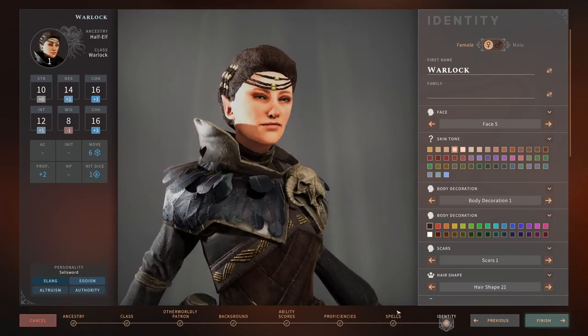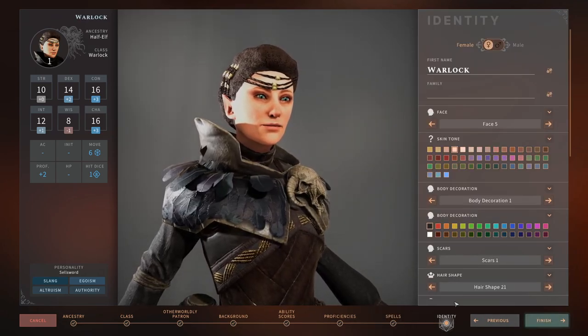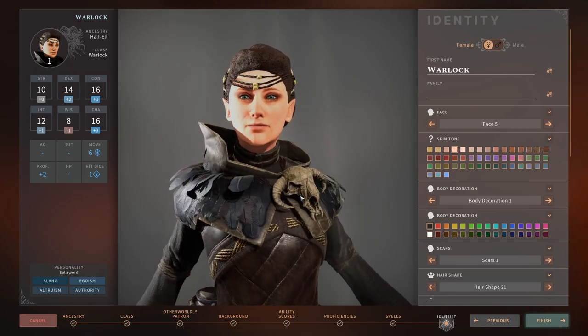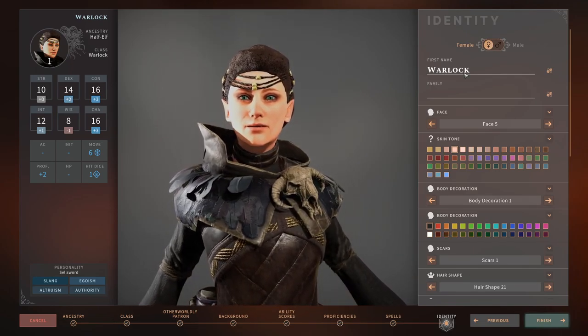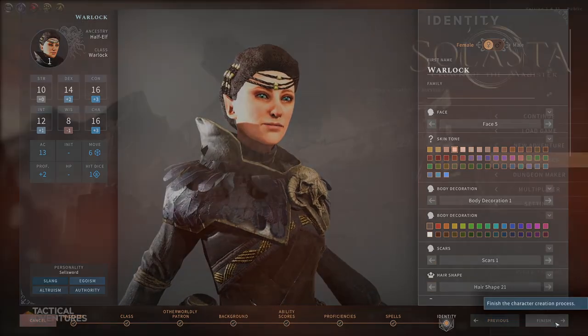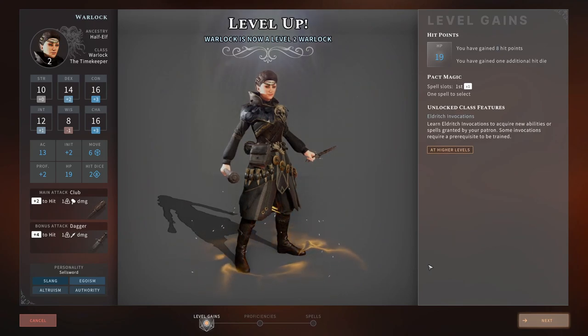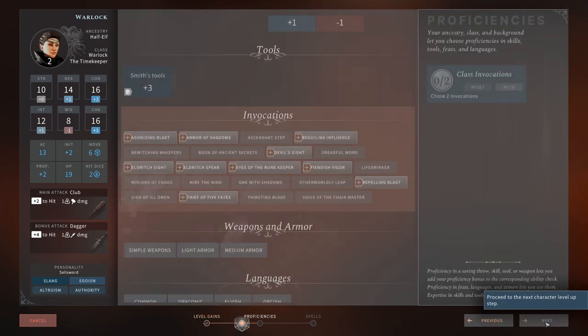So character creation is done. Spend hours making your character as beautiful as you can with the options they give you. I've named it Warlock for the basis of this guide. Up to level 2 — we get hit points, spells, and Eldritch Invocations. Eldritch Invocations are new abilities or spells granted by your patron, and some require a prerequisite.